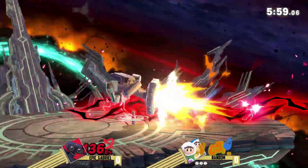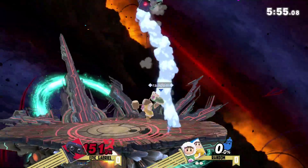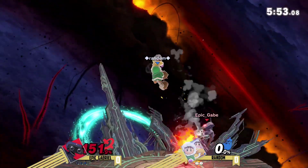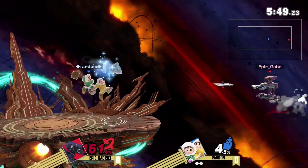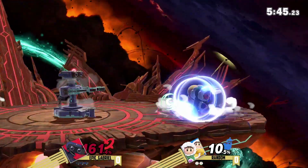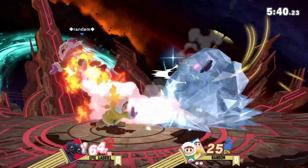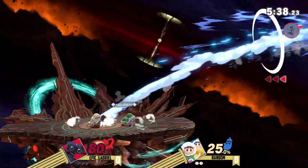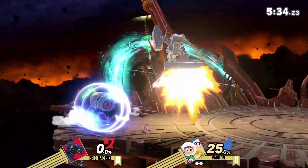He's starting to use a lot of Nair, as Rob players tend to do — jumping in and out, weaving in and out, using Nairs and projectiles, and eventually just went for the back air and Random just wasn't ready for it. Good reverse back air right there. Sitting at about 161%, Ice Climbers do have some pretty good power moves — can get the kills at these percentages off random whiffs, like that forward air taking the first stock off Epic Gabriel.